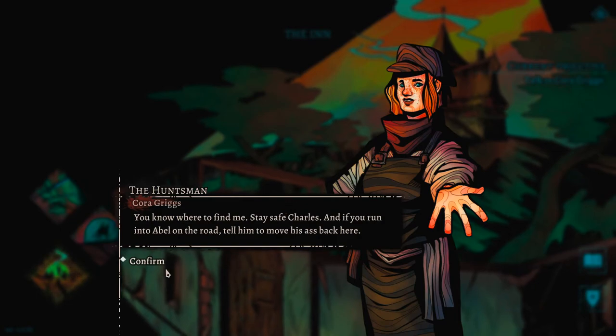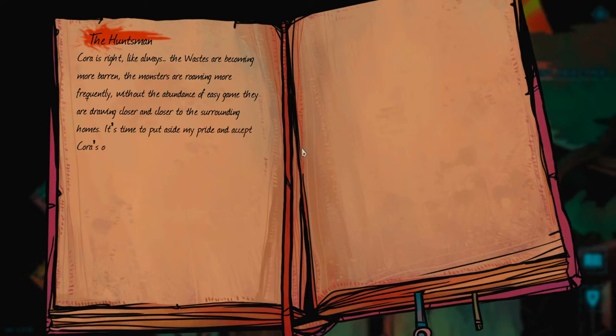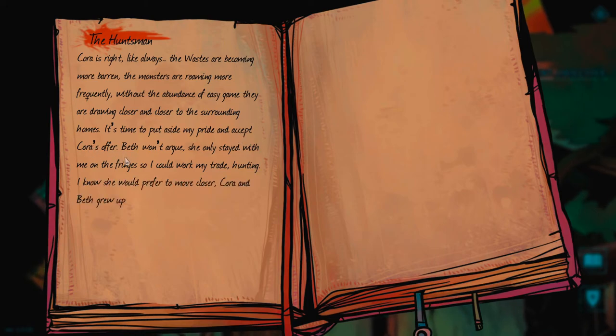Cora tells Charles to stay safe and if he runs into Able on the road, to tell him to get back. Charles's closing monologue: 'The ways are becoming more barren, monsters roaming more frequently. It's time to put aside my pride and accept Cora's offer. Beth won't argue - she only stayed on the fringes so I could work my trade hunting. I know she'd prefer to move closer. Cora and Beth grew up together - I'm confident this will work out.'